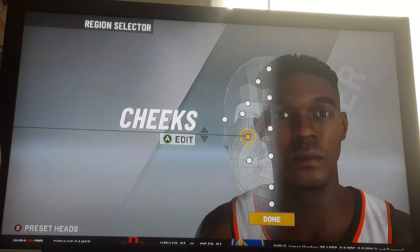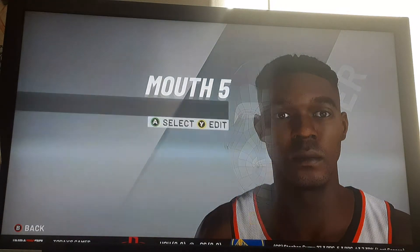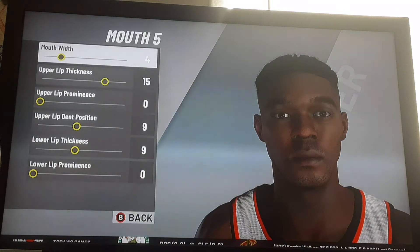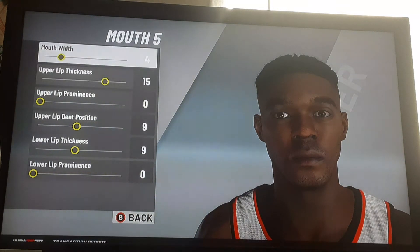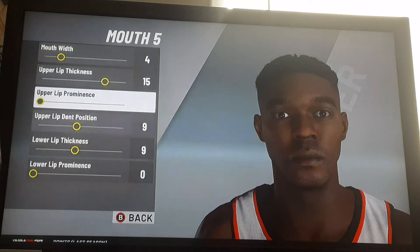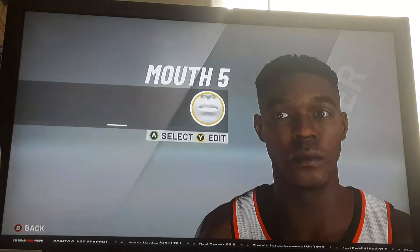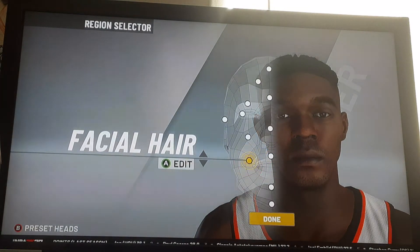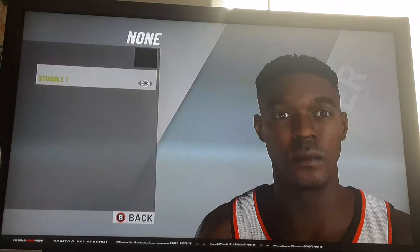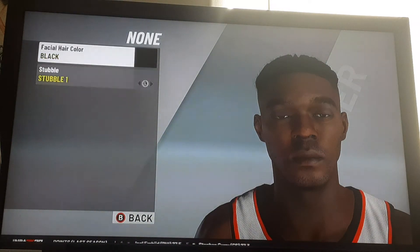I couldn't get a purple hair color — I wanted purple but couldn't really get it. I was doing this on PlayStation before and it had purple, but I'm on Xbox now. Mouth width four, upper lip thickness fifteen, then zero, nine, nine, zero. Facial hair — select none, then stubble one, color black.